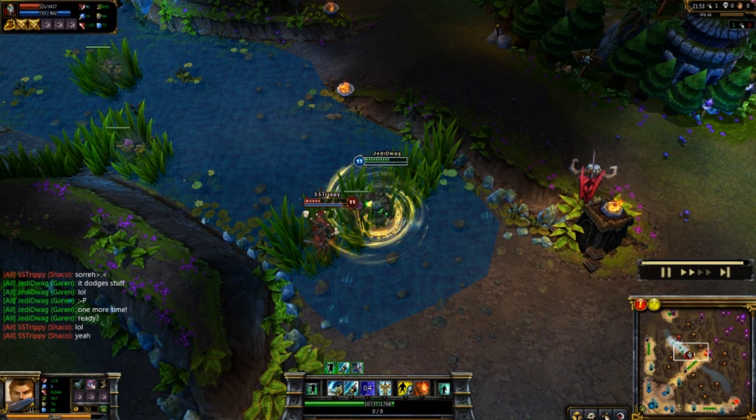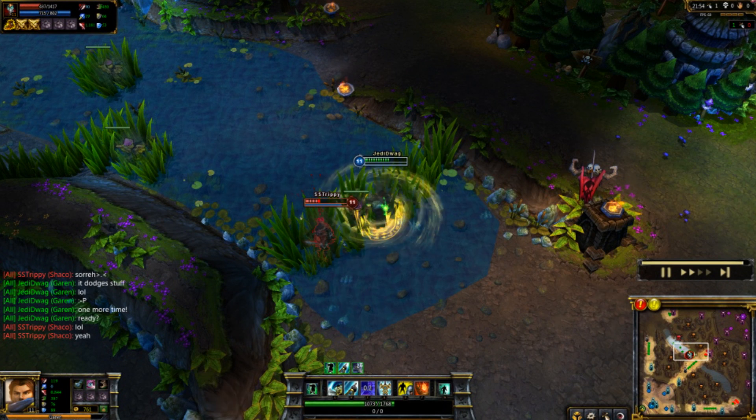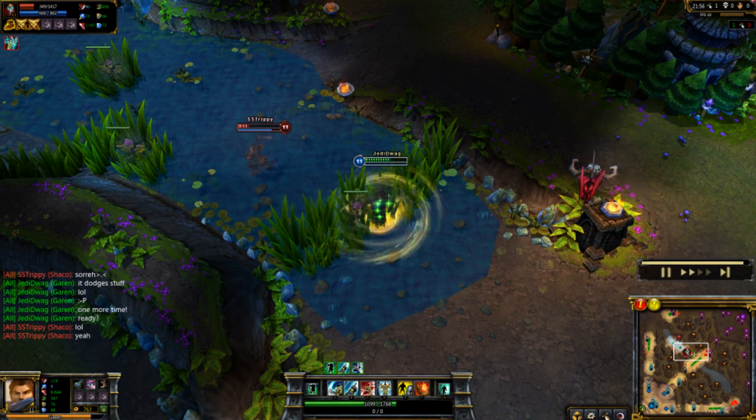The best way to do this is to right click the direction you think your target will run, so that you kind of move with them, and then immediately spin and ult them. This way, even if they manage to flash away before your spin ends, your ult will still connect.